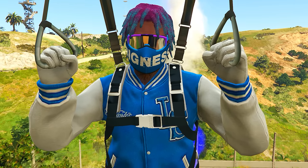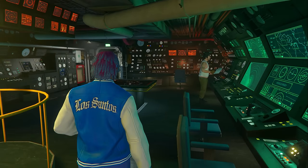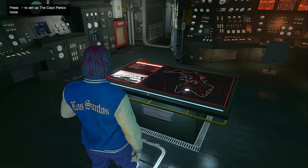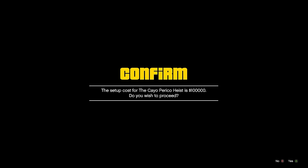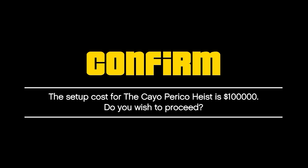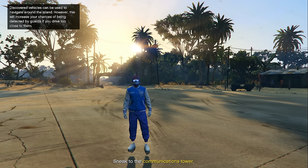If you enjoyed the video, don't forget to drop a like on it, but without wasting any more time, let's go. Starting things off, the first thing you need to do is enter your Kosatka and then walk up to your heist planning board. Once you walk up to your heist planning board, click right d-pad and pay the $100,000 that it costs to start up this setup. And once you start up that setup, the first thing you need to do is of course do your gather intel mission.